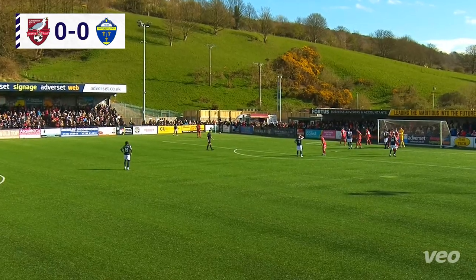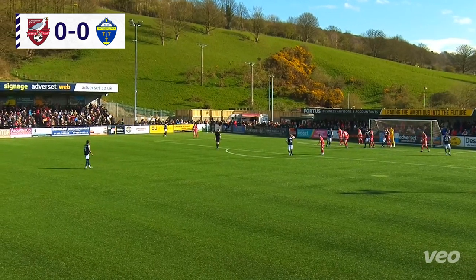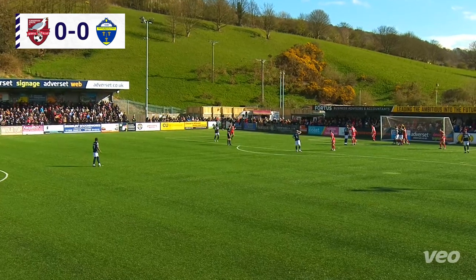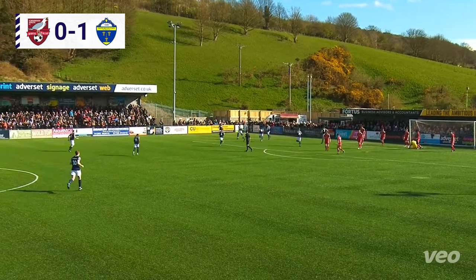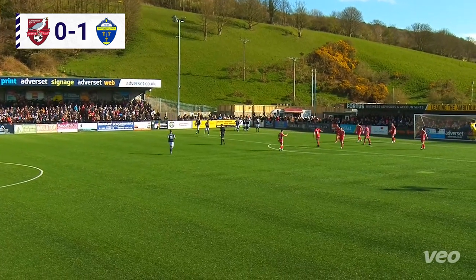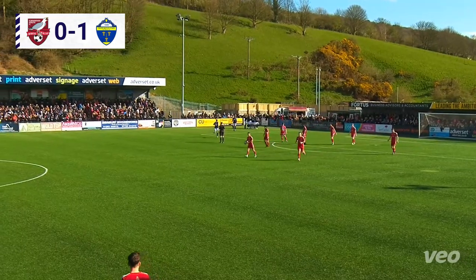Williams will take an in-swinging corner from the far side. Positive start this from Warrington Town. Woods, Wisdom, Hannigan all in the middle. Eze's gone for a short one, but Williams is going to curl this into the middle — and he does, towards Woods, and it's in! It's Connor Woods. With his back to goal, he's flicked it around the corner and into the back of the net. What a start for Warrington Town. It's Scarborough 0, Warrington 1.